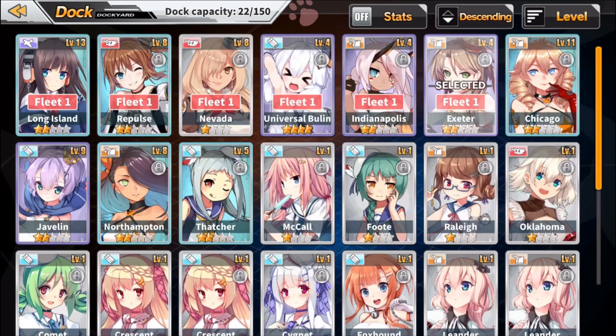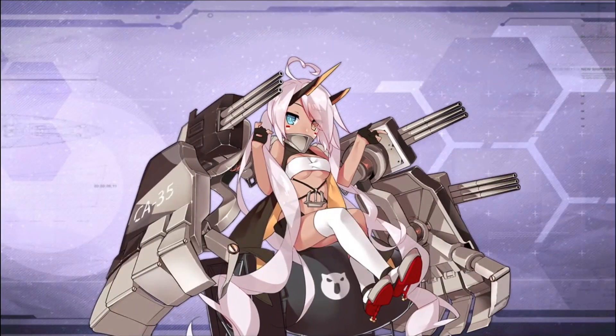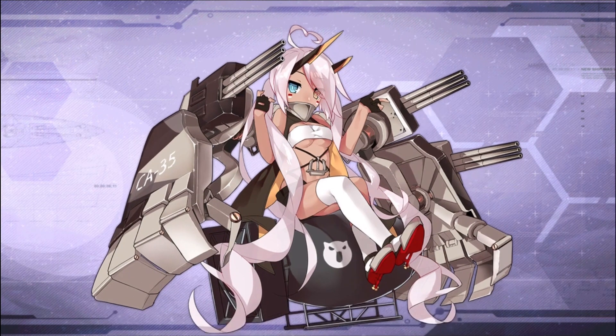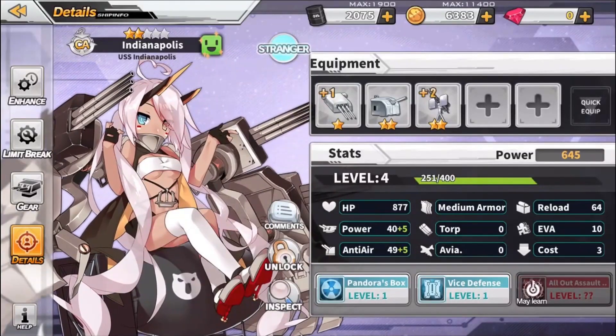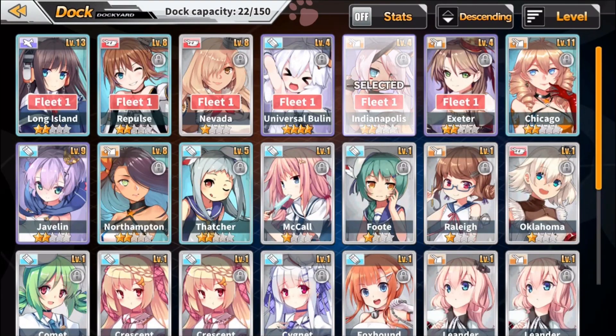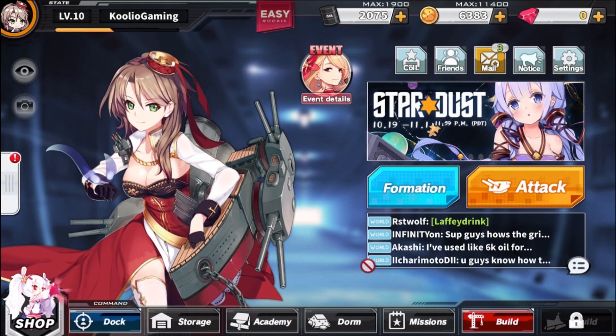They all have different rarities, different abilities and skills — active abilities and things like that. Here's another one, Indianapolis. She's got these giant robotic arms and she's sitting on a nuclear bomb, which is so crazy. If you're looking for a waifu collector game, this is probably the best one you can get because the characters are just an absolute blast — really really fun, and they're the whole reason why you would play a game like this.